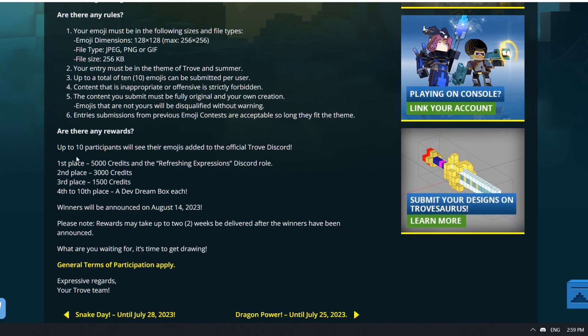Are there any rewards? Up to 10 participants will see their emojis added to the official Trove Discord. First place will get 5,000 credits and the Refreshing Expressions Discord role. Second place will get 3,000 credits. Third place will get 1,500 credits. Fourth up to tenth place — so there's gonna be a total of 10 winners — will each get a Dev Dream Box. Very nice prizes, especially the top three. Winners will be announced on August 14th, 2023.